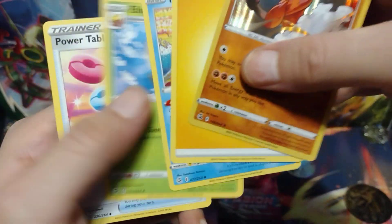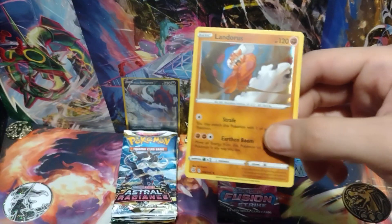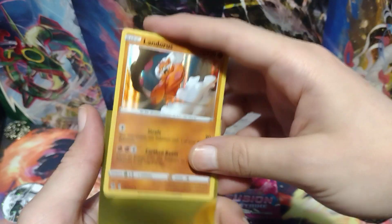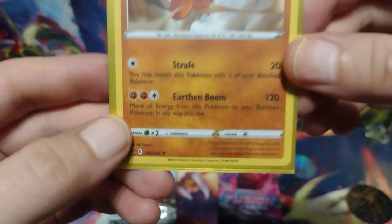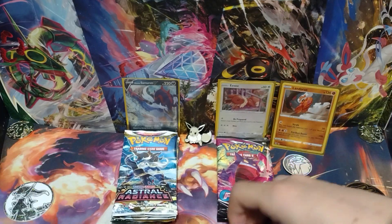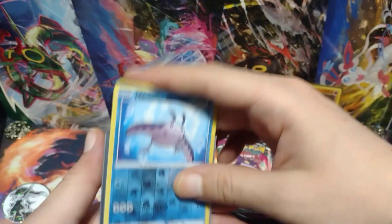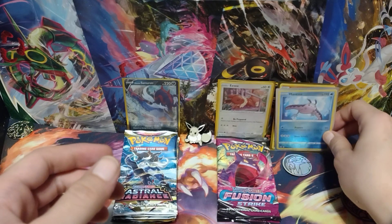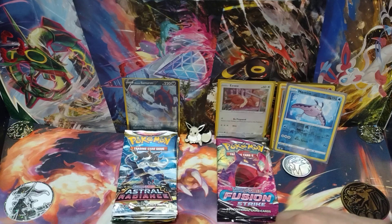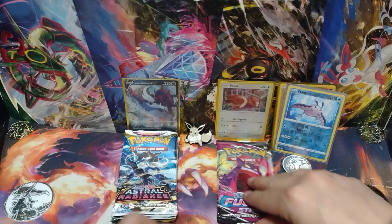He actually wants me to, since these are his hits, put all his holos in a sleeve. I'm going to put this on the right side for him. He also wants me to put his reverse holos in a sleeve on the right side as well. Putting his bulk back together.